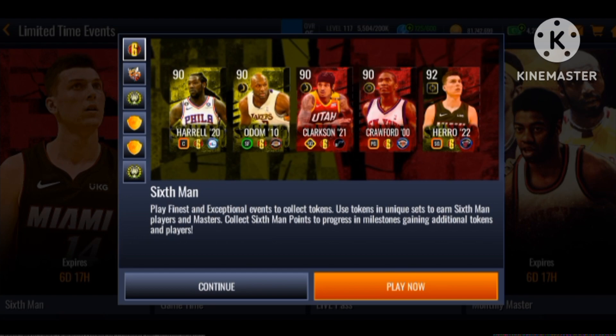Alright, so we got the Six-Man promo which is nice. We got 90 overall masters that we could get — we got 90 overall Montrezl Harrell with no boosts. Don't know why, probably not the favorite player of all, which makes sense I guess. We got 90 Lamar Odom, Jordan Clarkson, and 90 overall Jamal Crawford — another Jamal Crawford card, which is nice.